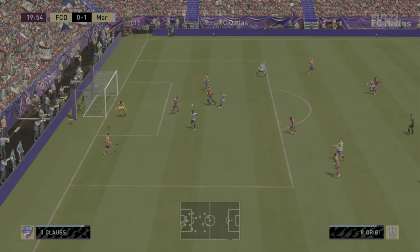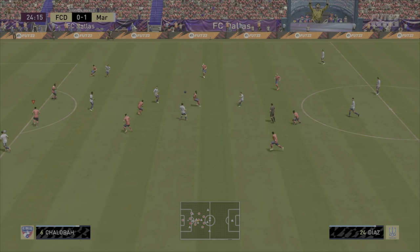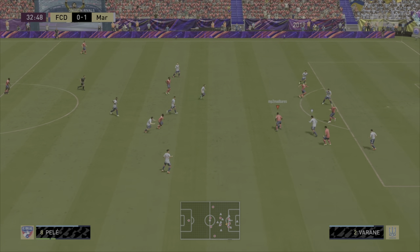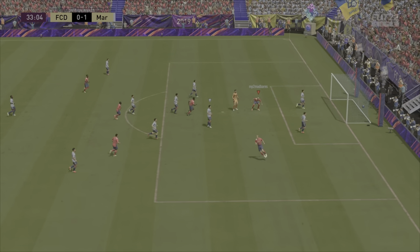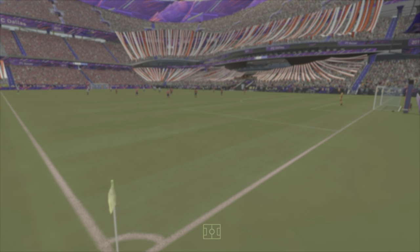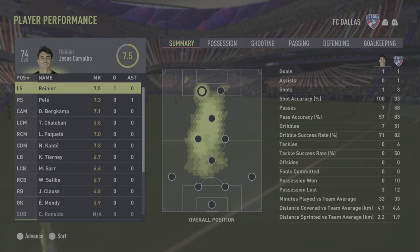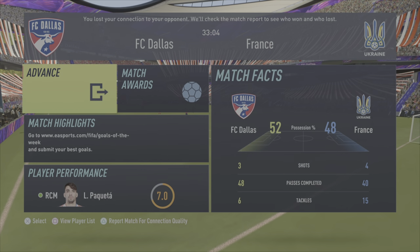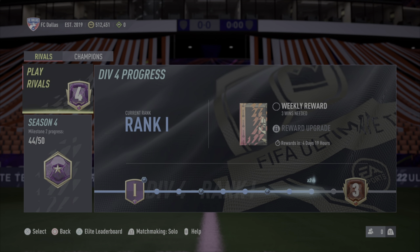That was way closer than I thought. Pele finds Rainier and he slots it — thank you, Rainier! He finally did something this game, and then the opponent quits out at one-one. Who does that? Rainier got a goal. I was on the edge of getting to Division 3. Do I even get a win for that? I'm just sitting here hoping... No. Whatever. Next game.